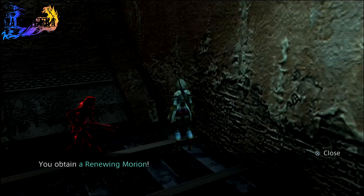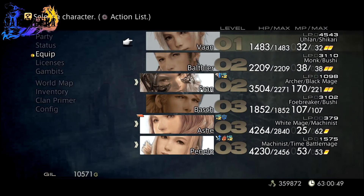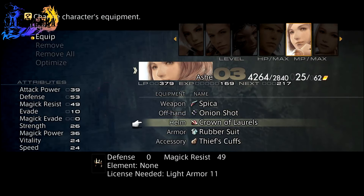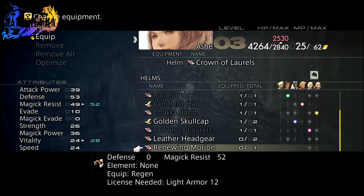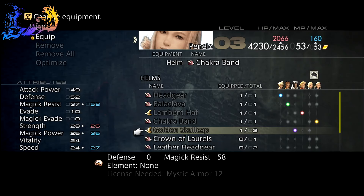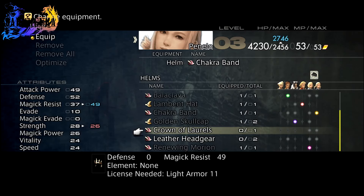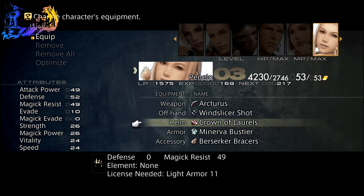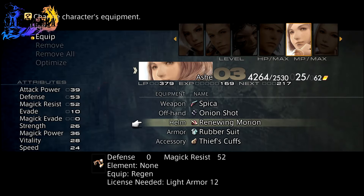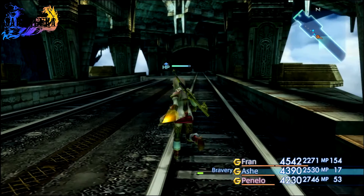This right here is the Renew motion helmet, or something like that — anyway we're doing it. This is going to be pretty much my permanent helmet for either Ash or Penelo, probably Ash. It lowers her max HP but gives her permanent regen, which is actually kind of nice. So I'll give Penelo the Crown of Laurels — give her a little more resistance and a little more HP. Just slight upgrades here and there, but now Ash has permanent regen, which is actually kind of nice.